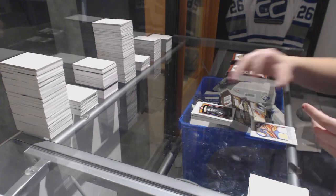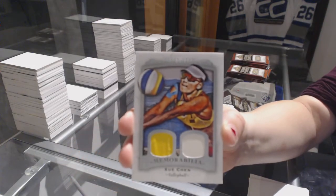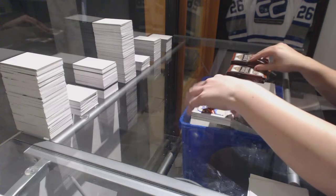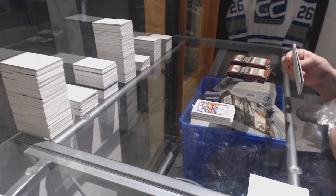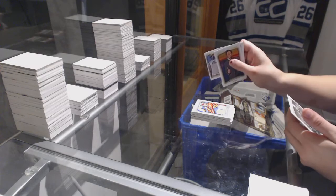We've got a dual memorabilia of Zhu Chen — a memorabilia card. You've got a Gretzky base card with a nice rainbow area, and a LeBron James mini.